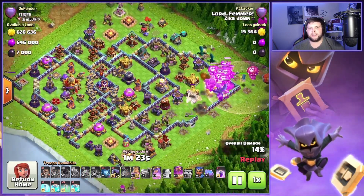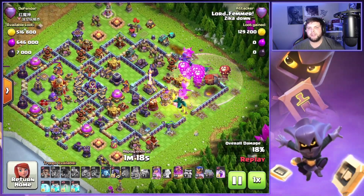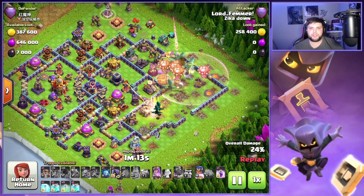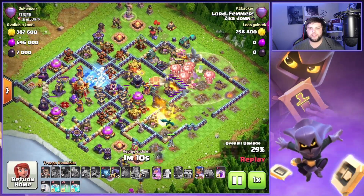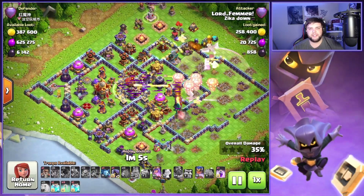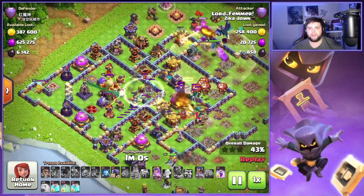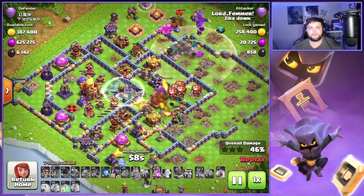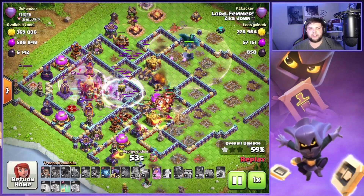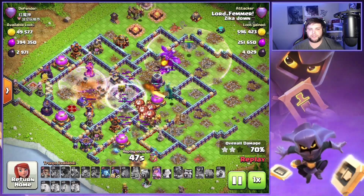You can get there with no problem. We're gonna do a little mini funnel — king, queen, baby dragon, RC on the other side — put the main army in the very corner and just push the main army through, get a good Warden ability so we can defend everything as we get through the beginning part of the base. We quickly take out the eagle and all the defenses over there pretty fast, then get our Sarch down with invisibility, clones, and rage going, and end up taking out the Town Hall and the Monolith.